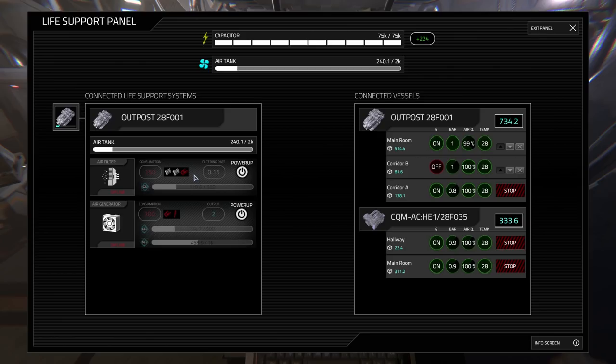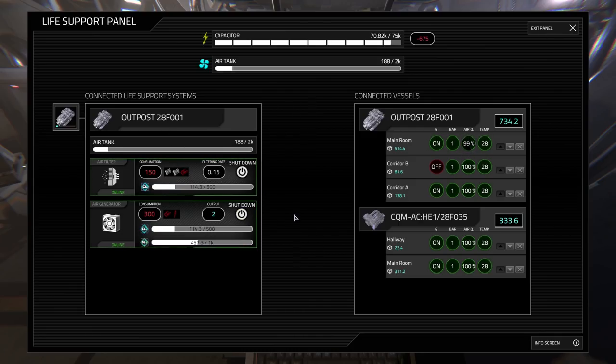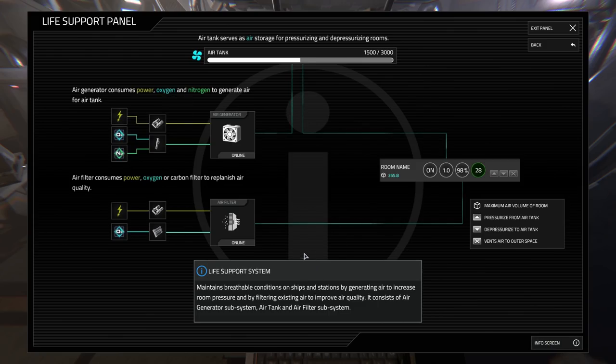The air filter system maintains breathable air quality across your base. If at any point air quality inside a room falls below breathable levels, your character will start suffocating, unless you have an equipped helmet and a jetpack with enough oxygen. When online, the air filter will consume oxygen, or carbon filters if you have any, to raise air quality back to normal levels. Maintaining these two systems operational and supplying them with enough power is a key to any functional base. As before, you can check the info screen for more details about parts and how they interact with the system.